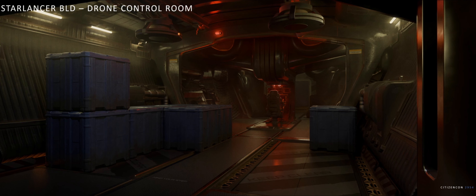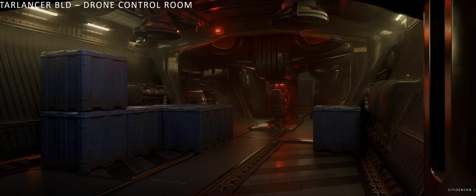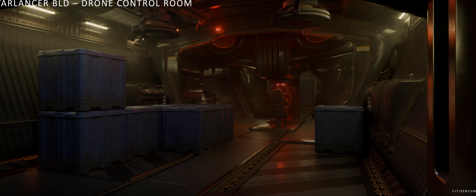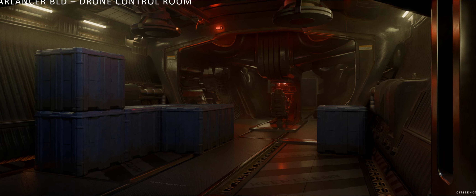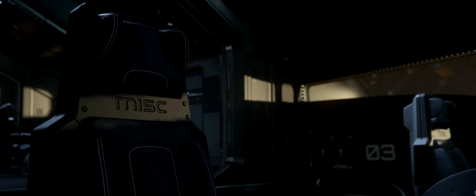The BLD has a total of four large drones and two filler stations that feed them, each capable of holding 16 SCUs worth of material. All the drones are operated through a single station in the control room. The ship was designed to carry enough material to create the foundational elements needed to create a starting base.